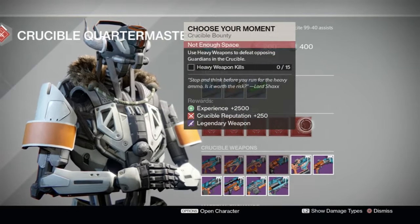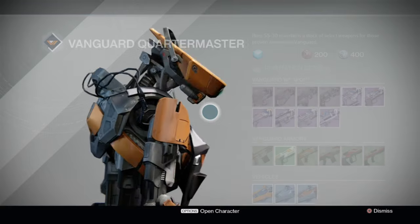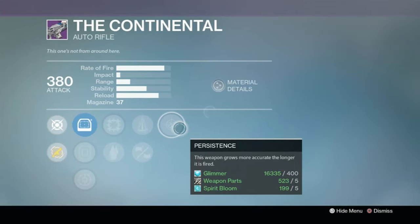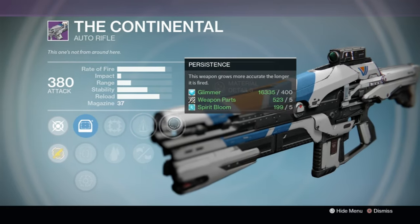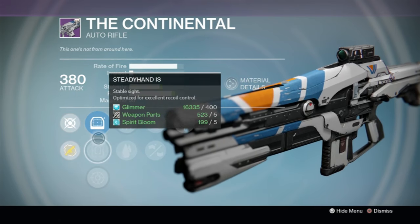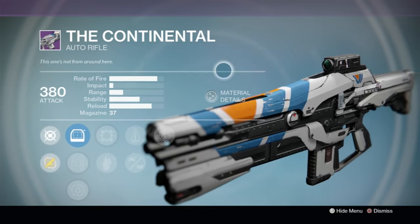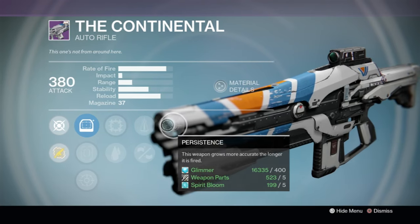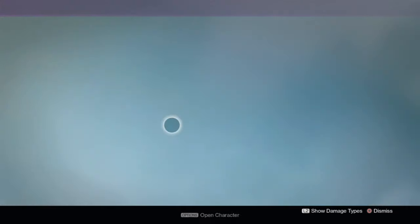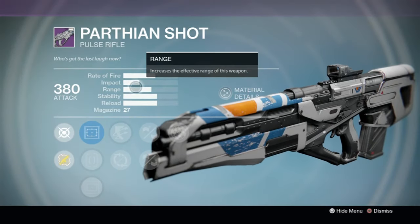Moving to the Vanguard Quartermaster — lots of weapons to go through. Starting with the Continental: we've got Persistence and Perfect Balance — a really nice combo. You could turn it into a Focus Fire weapon but I don't love that. I personally prefer my Extremophile with Counterbalance and Rodeo. This one isn't too shabby though — you're going to hit your shots with Perfect Balance and Persistence — but not super god tier.